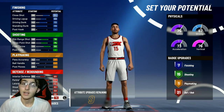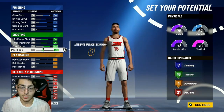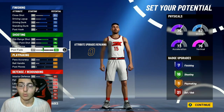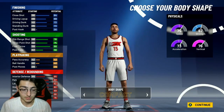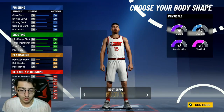With nine attributes left, go up to the post fade and put it on that — that gives you 16 shooting badges. So your final totals are: seven finishing, 16 shooting, one playmaking, and 21 defensive and rebounding badges. I'm telling you, this is the best rebounding wing build in the game, trust me.